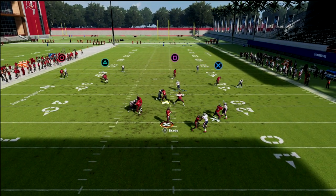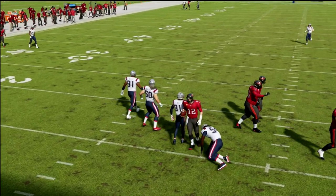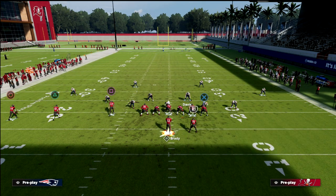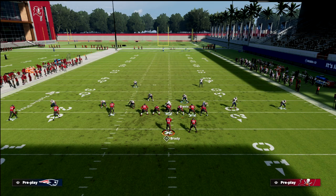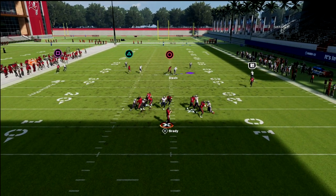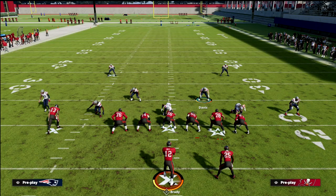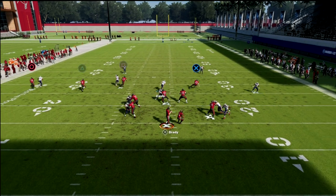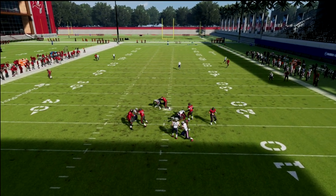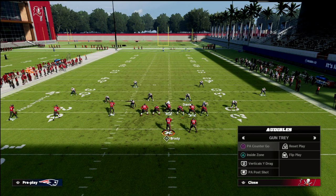A lot of times the running back will get confused about who to block — that's been my experience in-game. You get random sheds; it doesn't come in every time, but when it does it's really, really good against a blocked running back. If the running back's on a route, it's generally a pretty safe assumption this blitz is going to come in. With a tight end blocking out of Trips Tight End, a lot of times you'll get pressure off the left side, or even a disengage through the middle if they don't have a Post Up ability on their center.